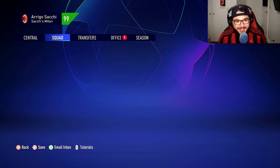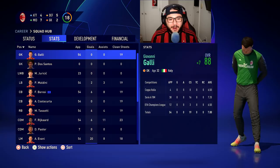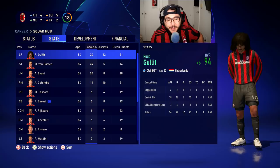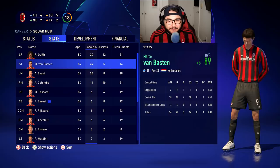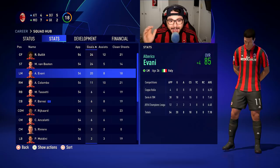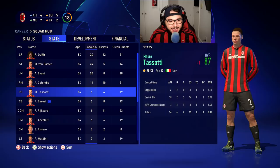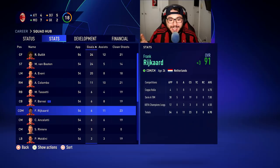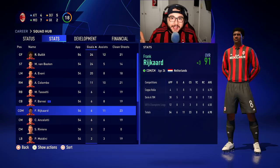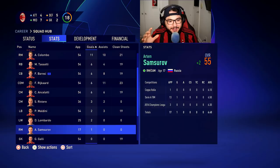We also go and beat Inter 2-1. Before the Champions League final, here are the final season stats: Van Basten and Gullit both with 24 goals each, 12 assists for Gullit and 5 for Van Basten. Evani with 20 goals and 8 assists. Colombo 11 goals, 10 assists. Tassotti, Baresi, Rijkaard and Ancelotti with 6 goals each. Rijkaard with 11 assists, Baresi with 8. Maldini with 2 assists, Costacurta a rock-solid defender.